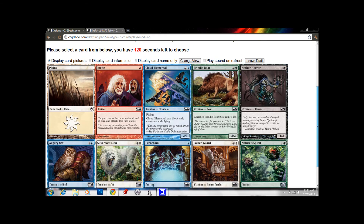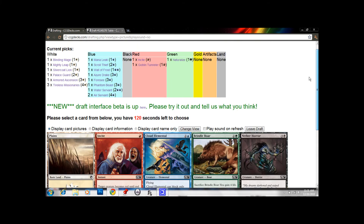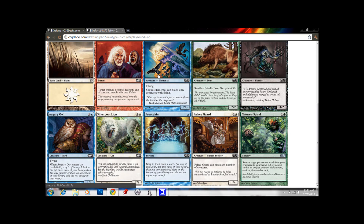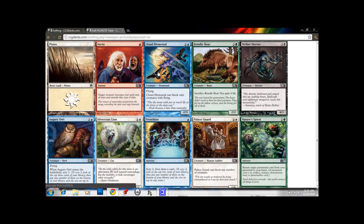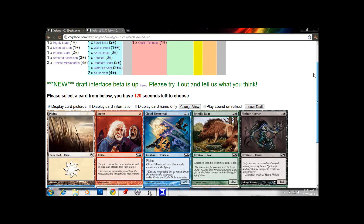How about another 3-drop? We've got a Cloud Elemental here — a 2/3 that can only block creatures with flying. But it's okay, it's a good blocker and you can attack with it. We have a very nice blue-white control deck. People who've known me for a while know that this is pretty much my favorite deck to draft. So, Cloud Elemental for us.